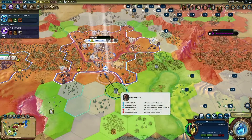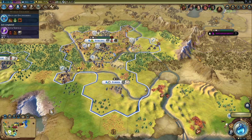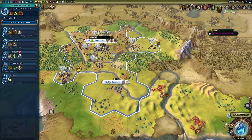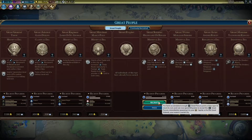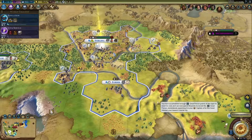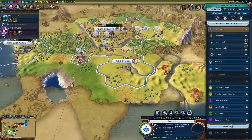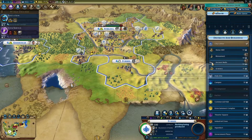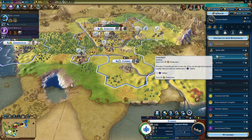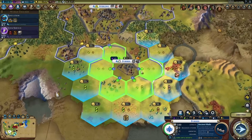Alright, you guys just continue what you were doing. Now let's get education. Who's this? Another great scientist — just awesome. That'll give us an extra 50 faith as well. So the usual procedure when starting a new city is walls, one of those, one of those, one of those, one of those, one of those.